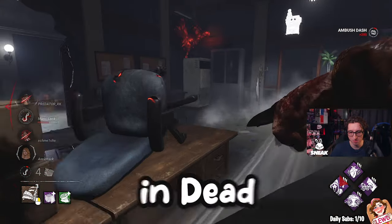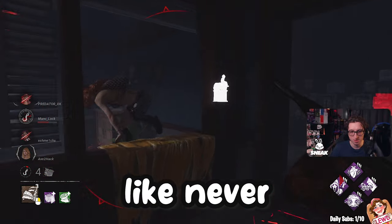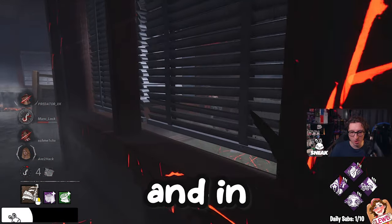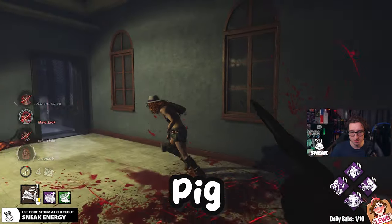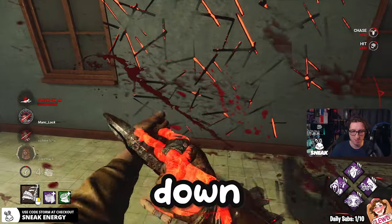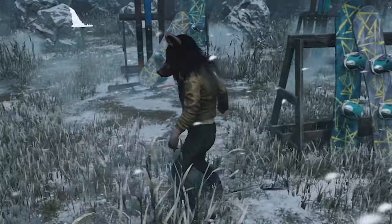Are you tired of losing survivors in Dead by Daylight? Get ready to enhance your senses like never before. I'm Storm, and in today's video we're showcasing the Ultimate Century Overload Pig Build that will have you tracking down survivors with ease — from triple toolboxes on Swamp to Mount Ormond Resort with mobile headpops.